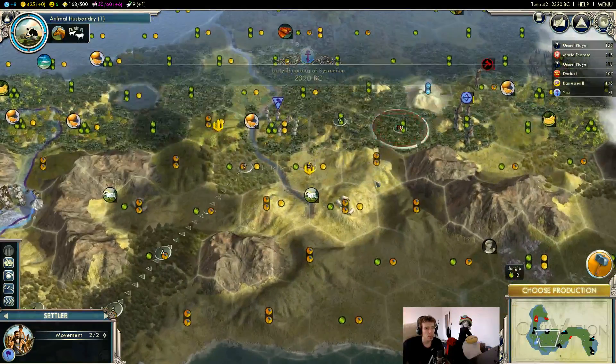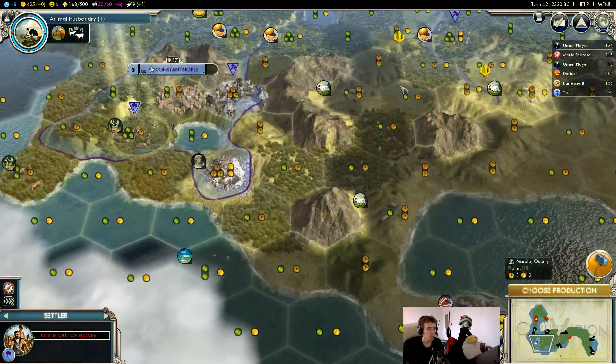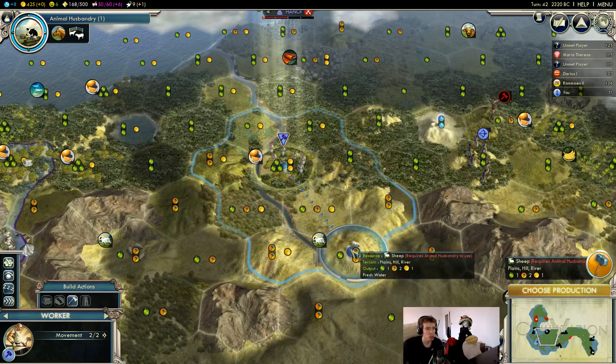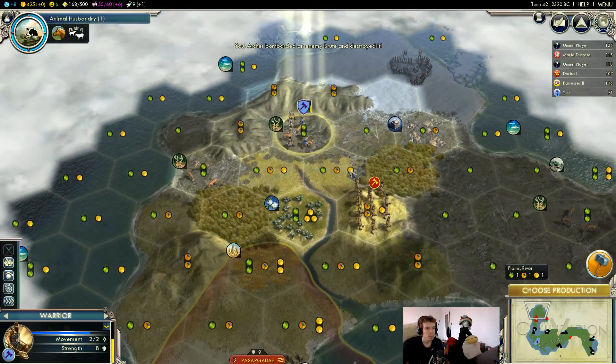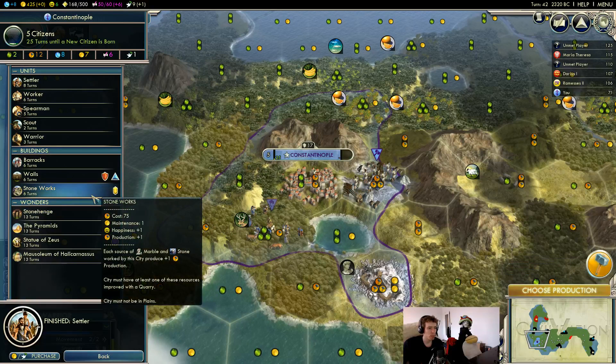Getting here — settling there would not be a great idea. Nine turns to move there, well let's get started. We settle here, which means we'll likely be working this tile first. Let's put the worker on that tile. Let's heal one more turn up here. Stoneworks probably wouldn't be a bad idea — we only have one marble, so we get plus one extra production, but that's still plus two production and plus one happiness — reasonably good value.